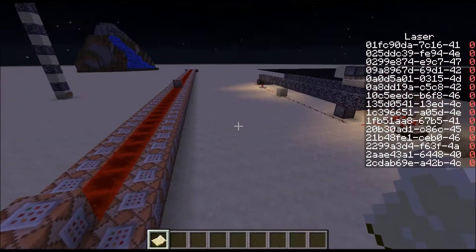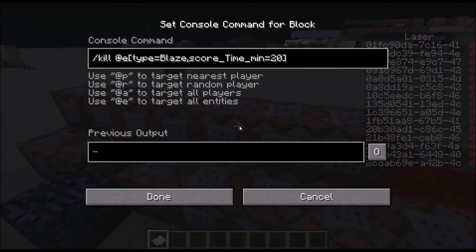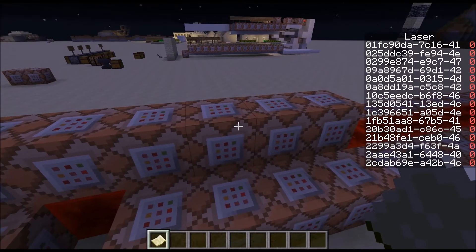Eventually I need these guys to despawn so they don't just sit around clogging up the world. So I have a time score for them that goes up every tick.